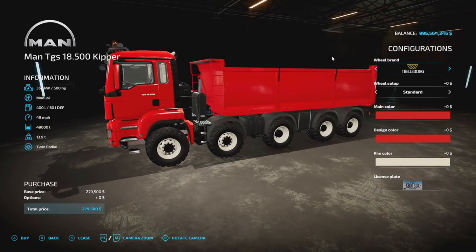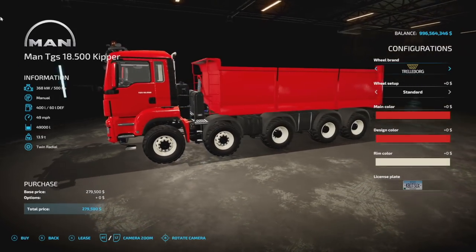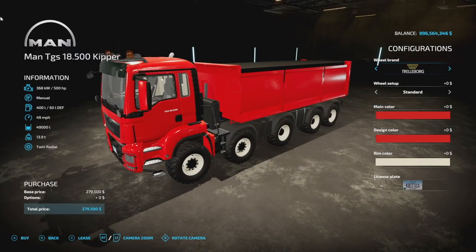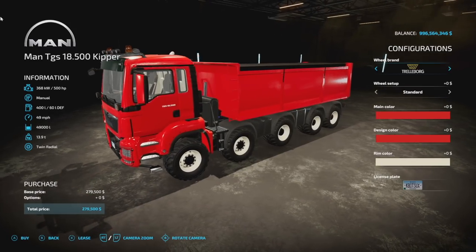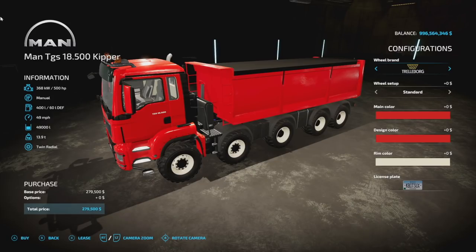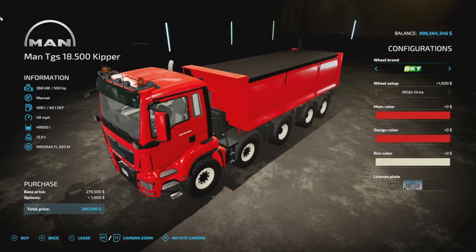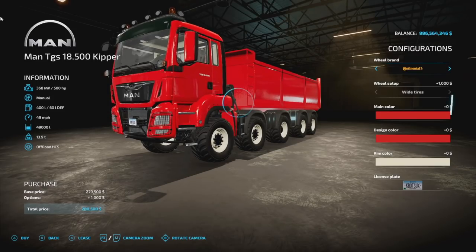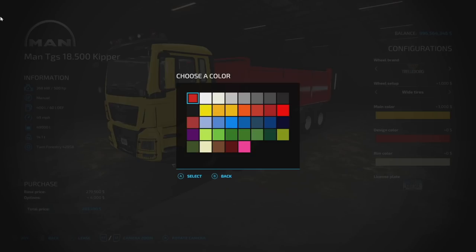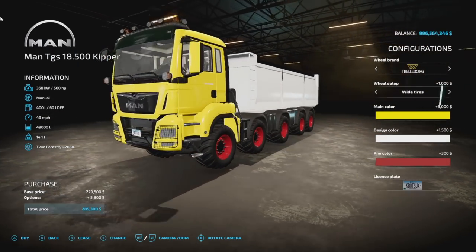Next is the MAN TGS AT500 Kipper from Salty Bart of the NLD community. It has 500 horsepower, manual transmission, 49,000 liters of capacity, 49 mph, and weighs 13.9 tons — holds literally everything. The back is 15 slots on consoles. Tire brands include Trelleborg, Continental, and BKT. Main color can be changed — yellow or white — and it has a rim color option as well. Not a bad looking rig.